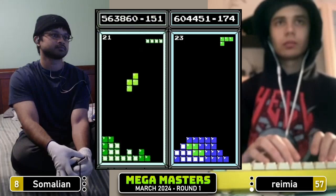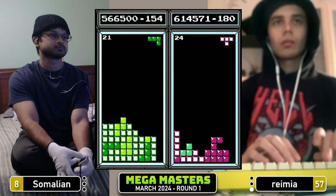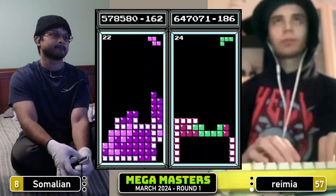Tetris again, 604. Somalian at 563 — once again quite comfortably ahead in pace but behind in real time. So if anything were to happen to him, Ramir would take the game, and having those points already on the board does count. Somalian taking the triple there — he's playing this quite safe. I think after what happened to him in game one, that makes a lot of sense.